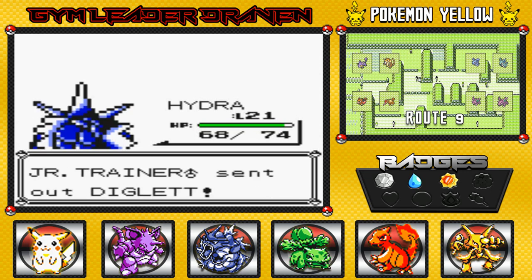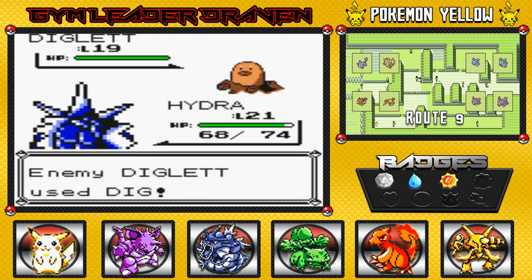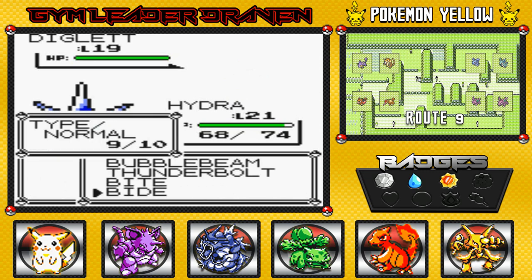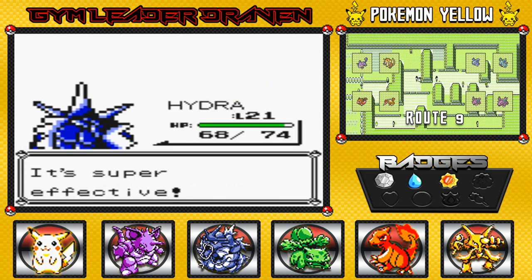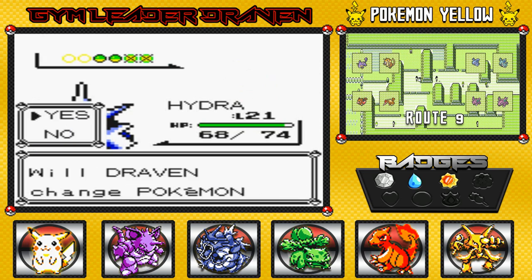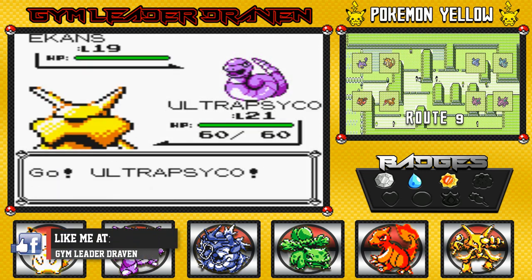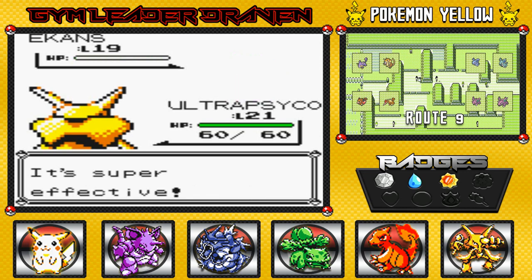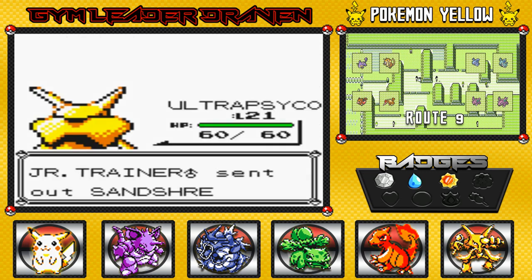He's got a Diglett — I missed, then accidentally used Bide — thanks a lot, Brock. But Bide doesn't affect Hydra because it's a flying type Pokemon anyway. Super effective, goodbye Diglett. Switching to Ultra Psycho — I wanted to call him Ultra Instinct but it wasn't really fitting. Confusion attack — yeah, great repellent right there. Then a Sandshrew appears.